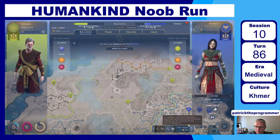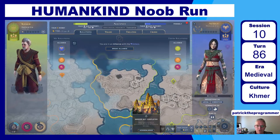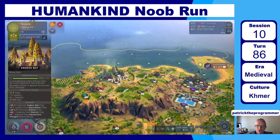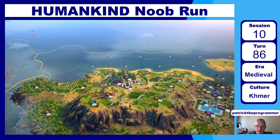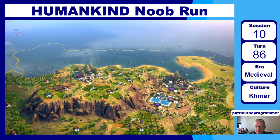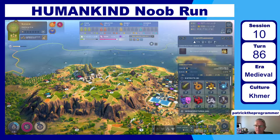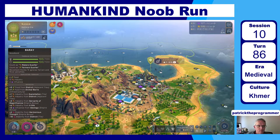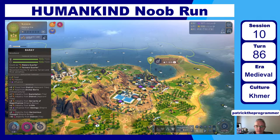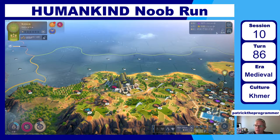Angkor Wat is completed — that is super cool. Let me focus in on Angkor Wat and get rid of the UI. It's just beautiful — a huge amount of stability, a lot of grain, and a lot of faith, not much industry but I don't really need that. Here's the other Khmer unique building, called a baret. It works as a makers quarter and a farmers quarter and does a lot of good things.